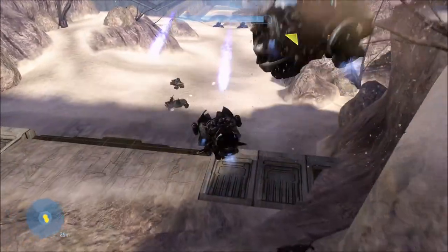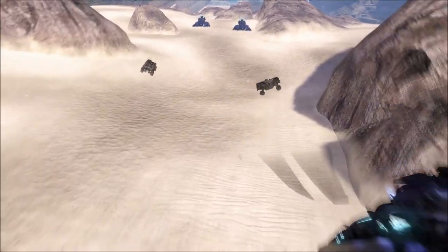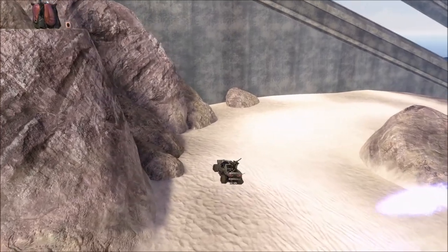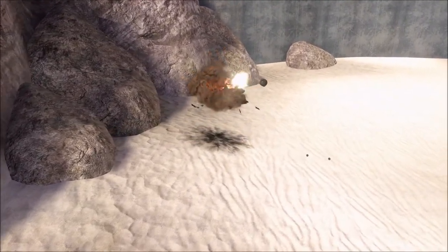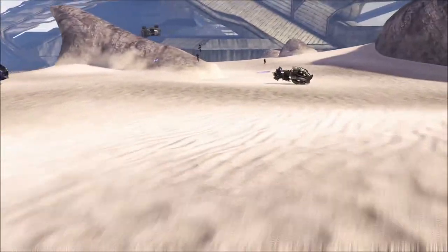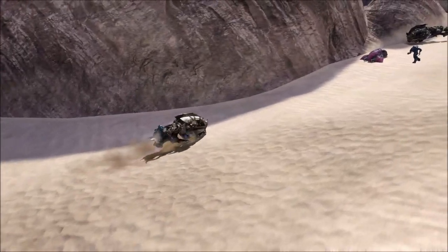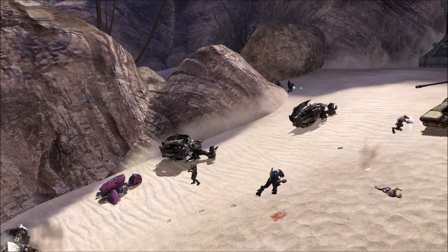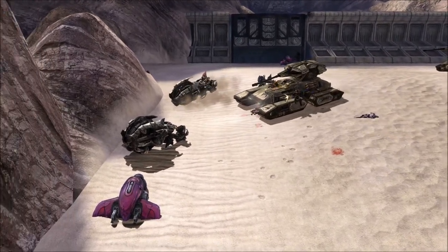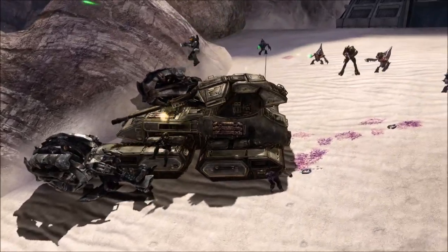As for the other warthog, it goes around the corner and there's another kill volume there that blows it up. To save them, we want to knock them over and delay them from hitting the kill volume. Knocking them around and making sure they land just slows them down. If you knock the marines out of their warthogs, they'll still get out and you could technically save them that way still.